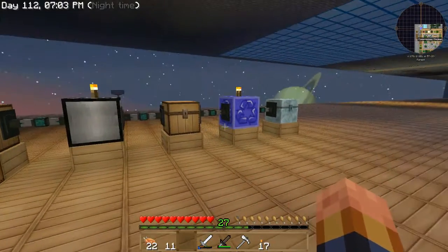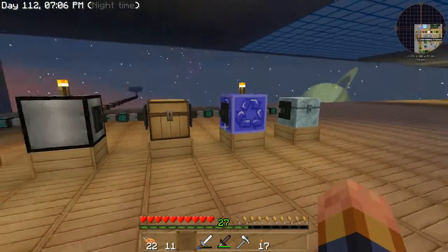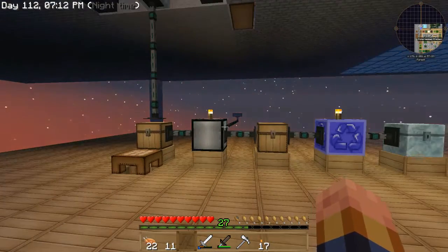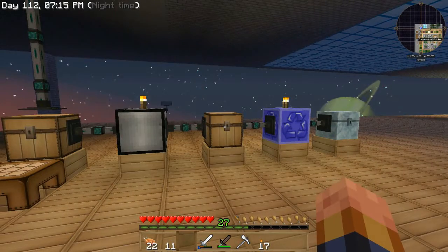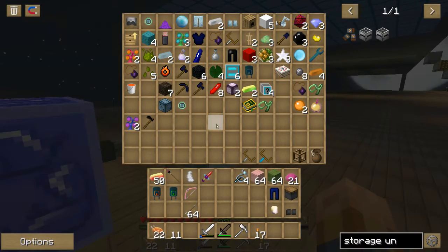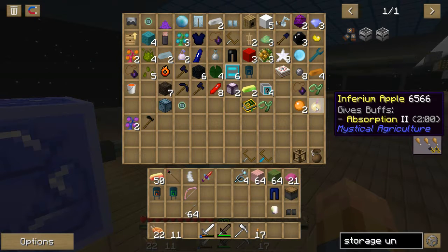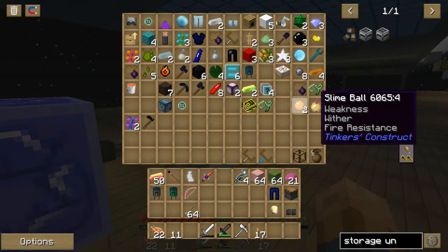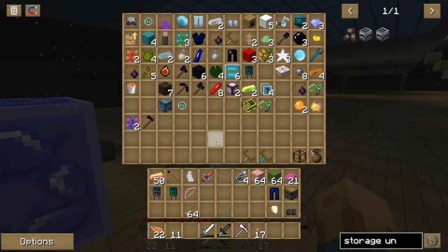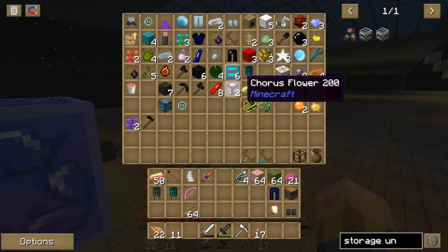I've also been bringing ones up from the squid farm. I could probably just set this up down there instead, or pop them up somehow — maybe with an ender chest. Getting some cool stuff as these open: chance cubes. I got an inferium apple — that's kind of cool. Weird colored slime balls, a lava charm — what in the world is that!